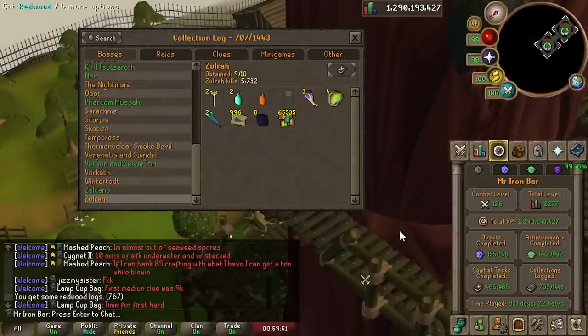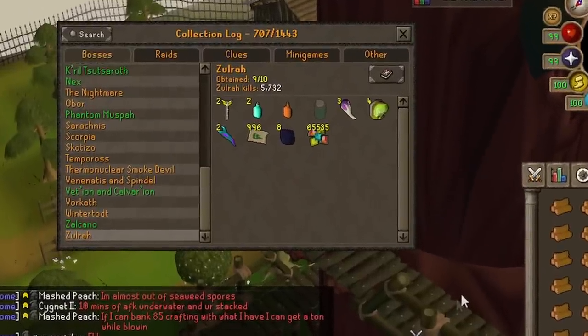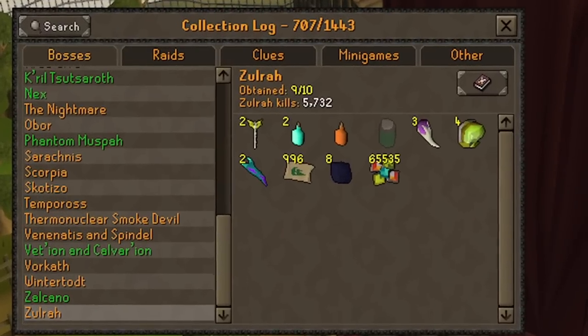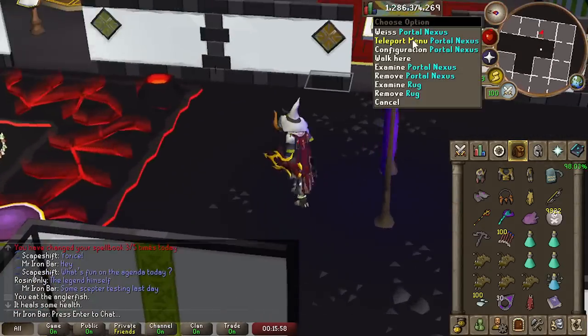I do need to re-obtain the jar from Zulrah since I got mine pre-log, but if I get it then the Zulrah collection log is completed. We're going to rock the scepter at Phantom Muspah now. The only difference with this setup is I've dropped the Twisted Buckler because I feel like I don't really use it much.